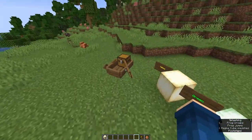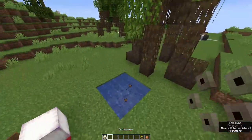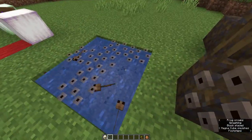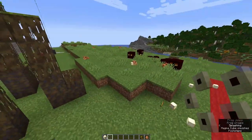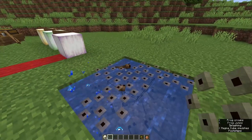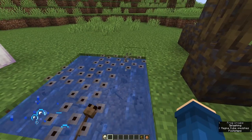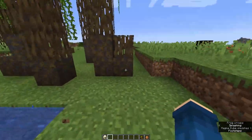Next we have frog spawn. These are tadpoles, and the way you get tadpoles is with frog spawn. If you place frog spawn on top of water, eventually these will turn into tadpoles. They are created when frogs breed and they're just like eggs - just like turtle eggs. Eventually they hatch and turn into tadpoles.